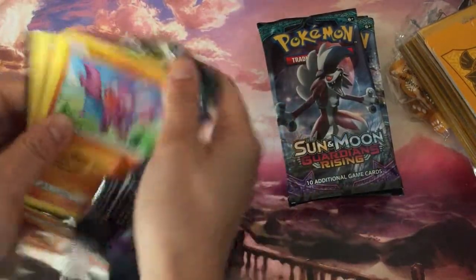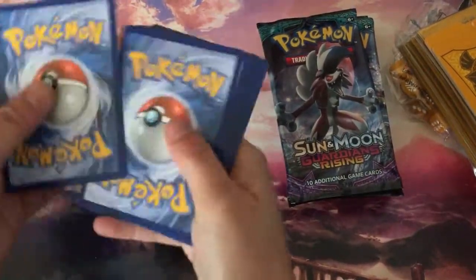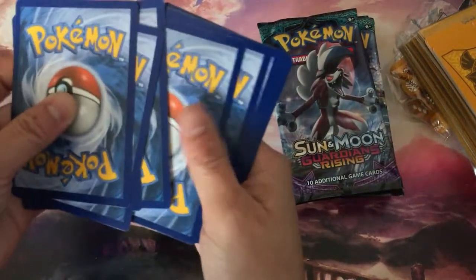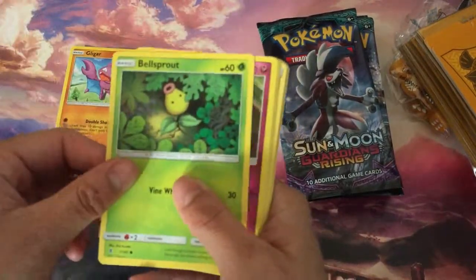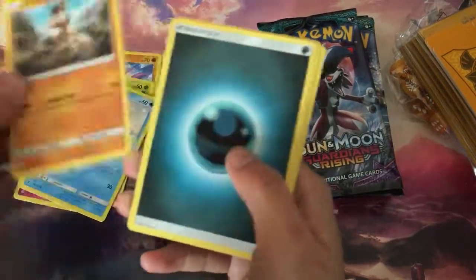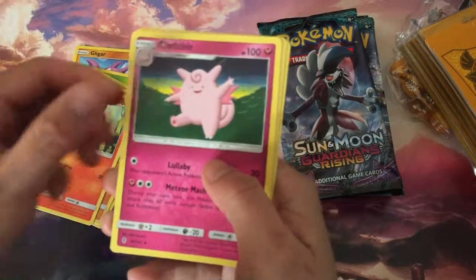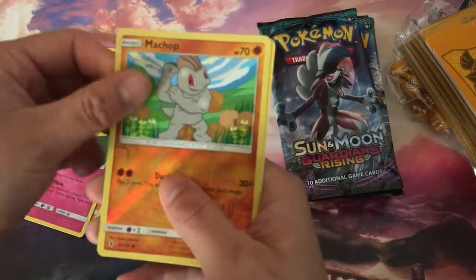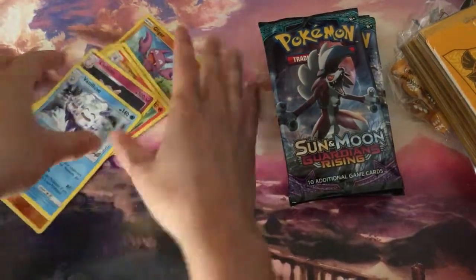This pack is easier to open — yep, destroyed it. Totally a lot easier than some of the others. Blue spoiler — it's semi-spoiling, same thing. Liepard, Lillipup, Cottonee, Alolan Sandshrew, Mudbray, Darkness Energy, Mudsdale, Lampent, Fletchable, Reverse matchup. Not too bad.